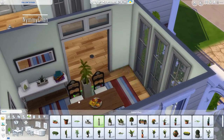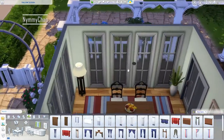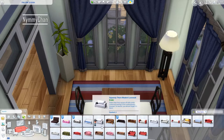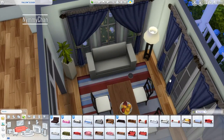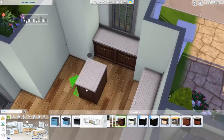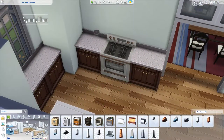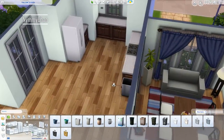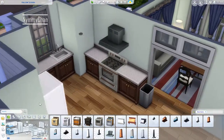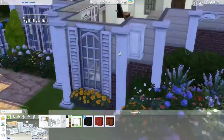I forgot to mention which lot this is built on — it's in Willow Creek, right against the Goth house. I've bulldozed every lot in my Sims save file because this is a home for my save file, which will have a few base game-only homes. One in Willow Creek and probably one in Oasis Springs. For most other builds, even if you have every pack except Laundry Day, you can still download them — the only thing removed would be the washer and dryer.